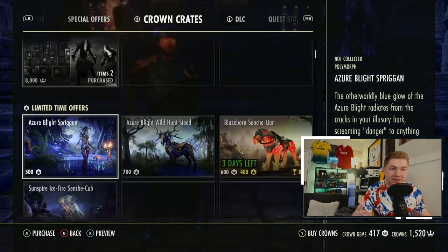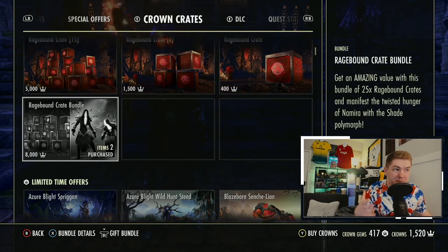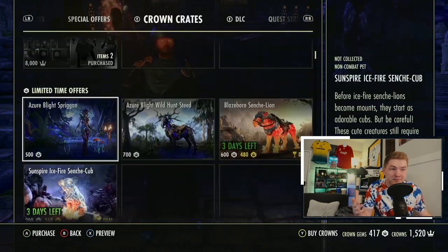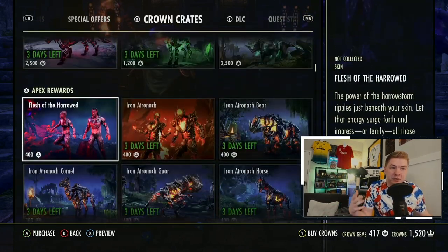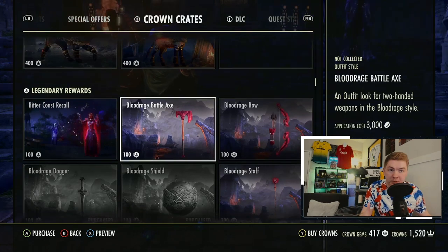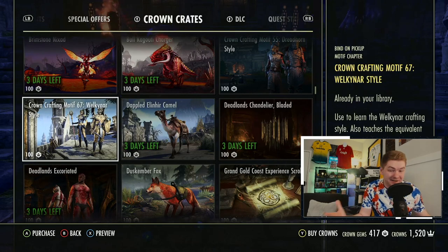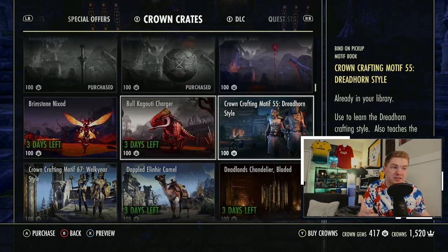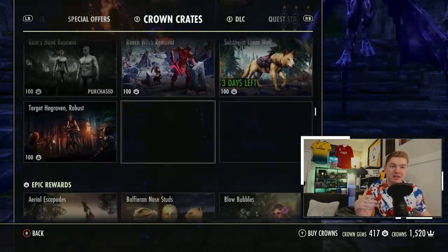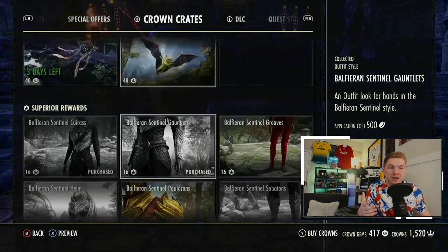Generally crown crates range from 5,000 crowns for 15 crates, and they did at one point do a special bundle for 25 for 8,000 that came with a really nice-looking polymorph. Inside you're able to get things ranging from mounts to polymorphs, costumes, legendary reward weapons, styles — which are a great value if you have extras — furnishing items, consumables, motive pages, and more. The list goes on and on.